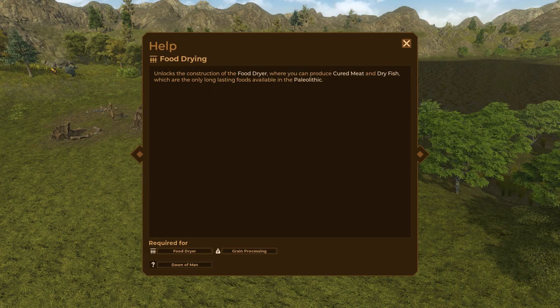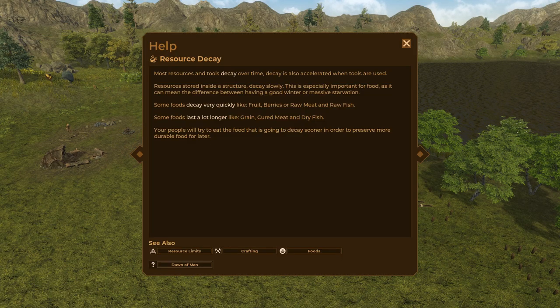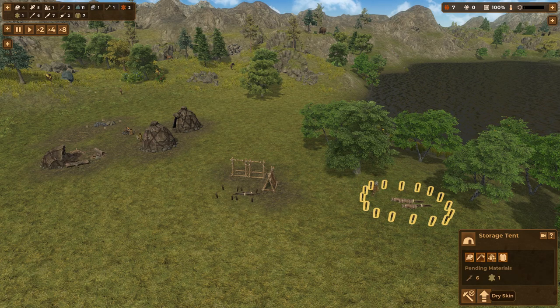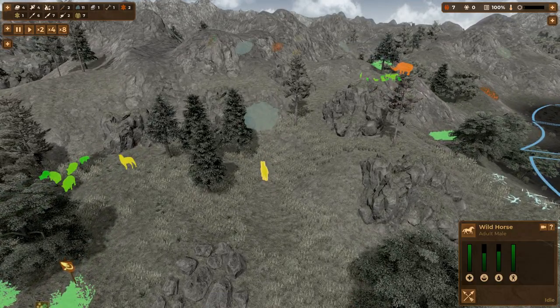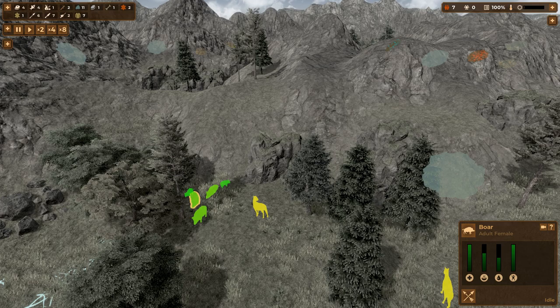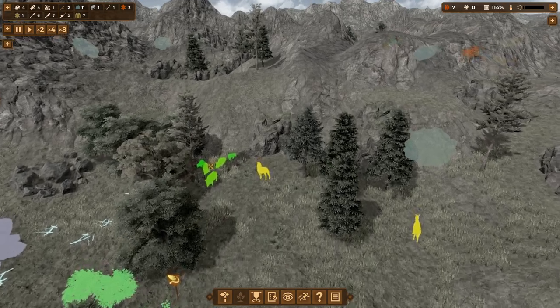That gives us another building to build. In the production tab we now have food dryers — let's place one next to the storage tent. Food drying unlocks the construction of the food dryer where you can produce cured meat and dry fish, which are the only long-lasting foods available in the Paleolithic. Most resources and tools also decay over time, especially food, though resources stored inside a structure decay slowly. We also still need two dry skins. Back in Primal Vision — we have some wild horses, adult males, and some boars.